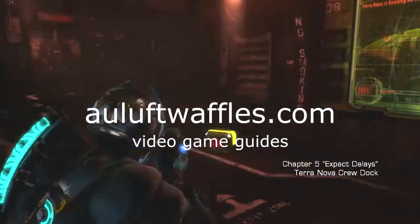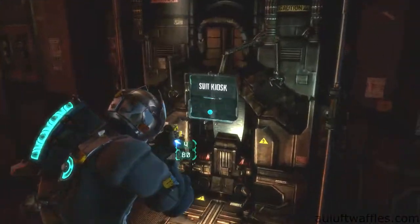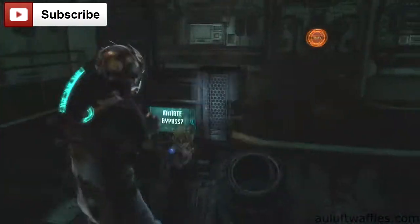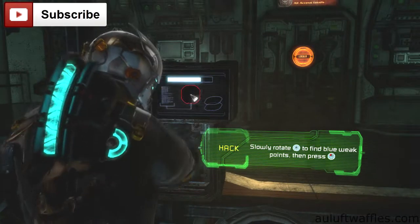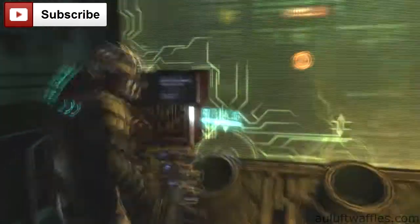Hello, I'm David Anderson and welcome to the guide for chapter 5, Expect Delays, for Dead Space 3 on the impossible difficulty, which takes place on the Terra Nova. At the start you have the opportunity to upgrade your suit and pick up a lot of loot around the place. To activate the power you have to solve a fuse box puzzle where you have to turn the indicator around a circle and find the three blue triangles. Don't rotate too quickly and don't activate the red triangles.